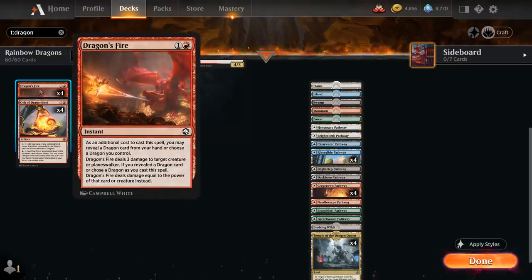We've got the full playset of Dragon's Fire as a cheap spot removal spell that can deal 3 damage to a creature or planeswalker — unless we reveal a dragon from our hand or control a dragon, in which case we deal damage equal to that dragon's power. So we can pretty easily deal 7 damage if we control or reveal a Tiamat.